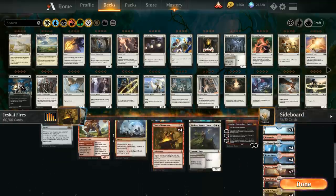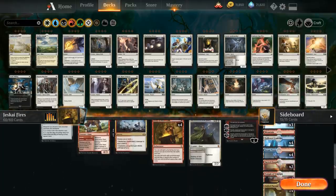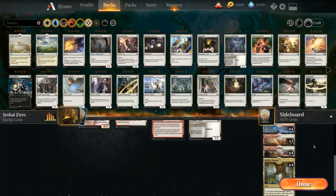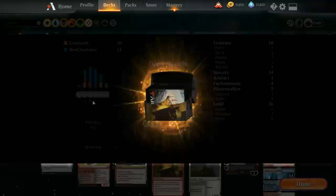One copy of Chandra, Awakened Inferno as another sweeper and closer. The mana base: four copies of Fabled Passage in a three-color deck, two Plains, three Islands, one Mountain, four Temple of Triumph — playing tapped for the Scry 1 is nice since we need to consistently find Fires of Invention. Two Sacred Foundries, four Steam Vents, four Hallowed Fountains. Castle Vantress is a great mana sink with Fires: Scry 2 on upkeep to make sure we keep drawing action.